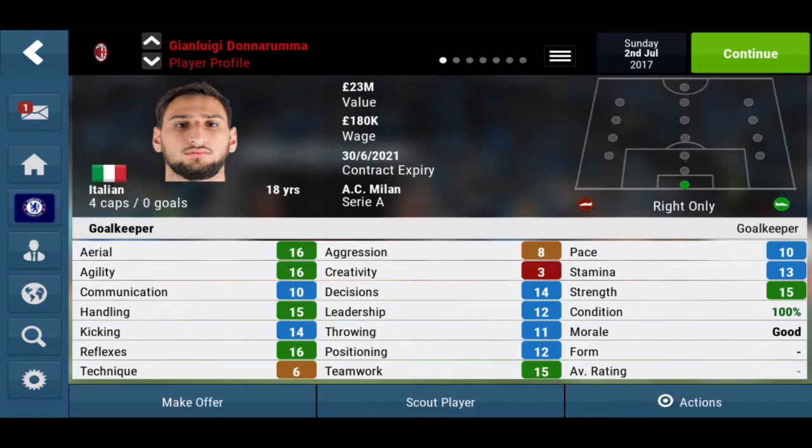He's got good aerial statistics — 16, and the max is 20 for each statistic. Agility is 16 again, which is very good. He's going to need to come out of his box and clear balls if his defenders are not fast enough. His communication could do some work — he only has 10. His handling is also good, and his reflexes are also very good, which means he's going to be fast enough to save shots from tough positions.